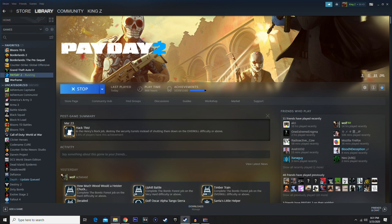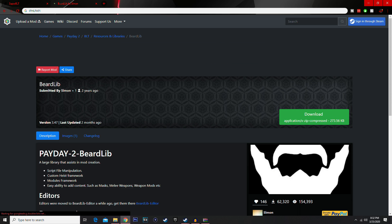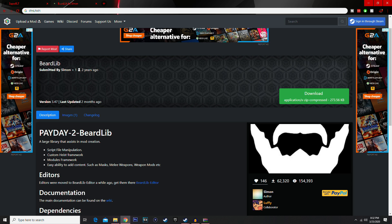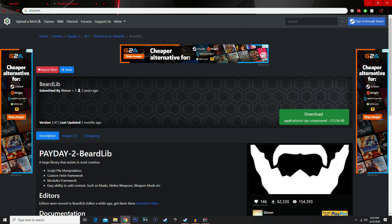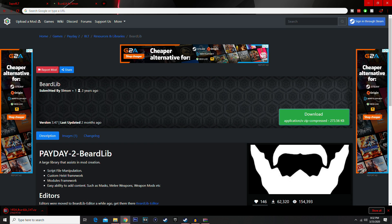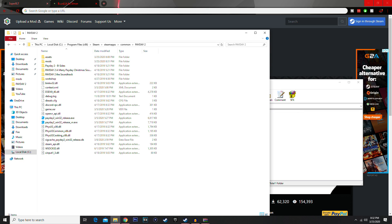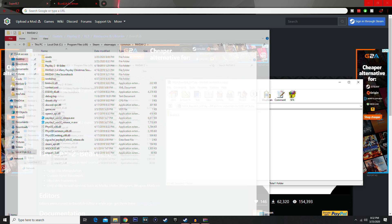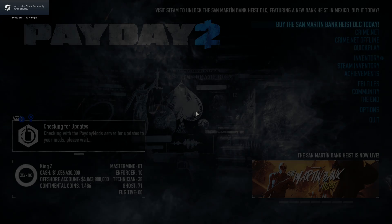Now, onto the mods. The mods folder is where you'll place all your mods. You're also going to want BeardLib — this is a mod and a dependency that you need along with SuperBLT for everything to work. Make sure you get the newest version; links are in the description. Download BeardLib, open the archive, and drag the BeardLib folder into your mods folder. Let's make sure everything works — if my game crashes that's my fault, but your games should be fine.